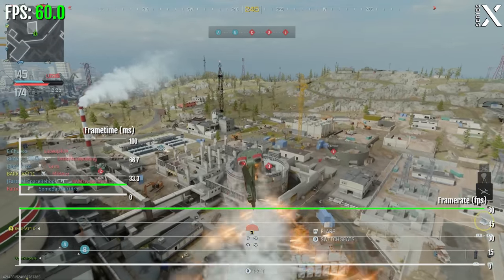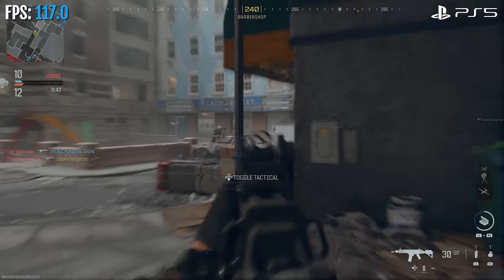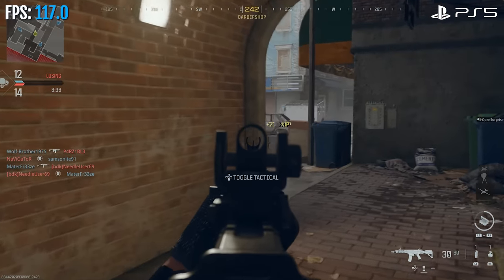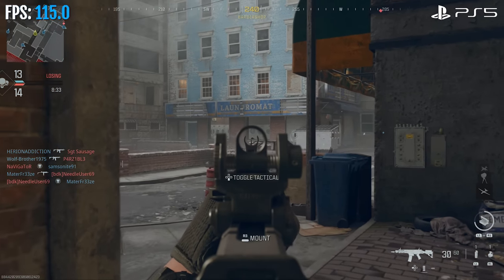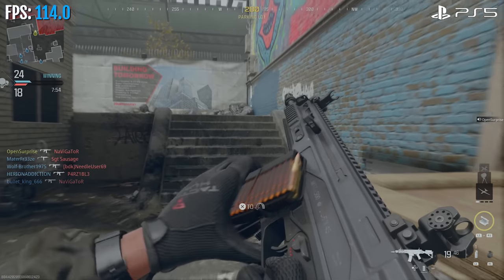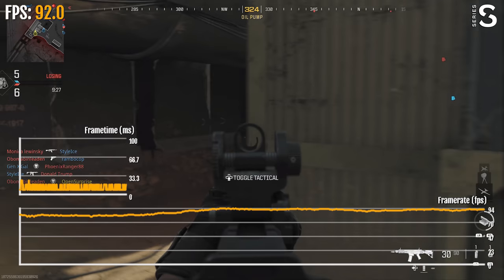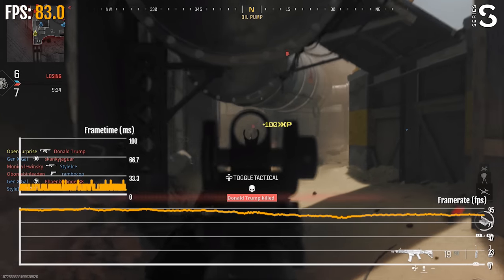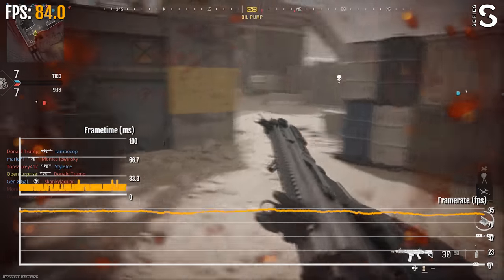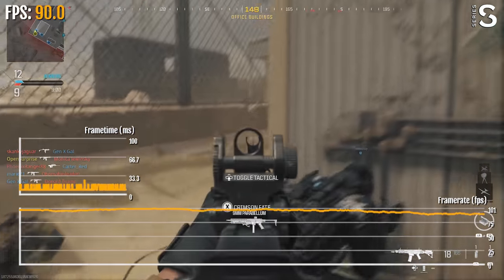All three consoles also have the high frame rate 120Hz mode. Looking at the PS5 first — it does lower the resolution to perhaps below 1080p, and the frame rate isn't locked to 120 FPS. It hovers between 110 and 115 most of the time, and never really reaches 120 at any point. Overall it's acceptable though, because there aren't any huge drops or performance issues. The Xbox Series S also has the 120Hz mode, and delivers performance in the range of 95 to 100 FPS most of the time, with some moments above 110 and maybe even hitting 120 briefly — but most of the time it's in the high 90s.